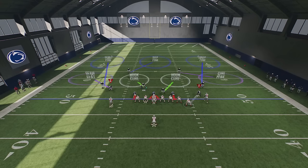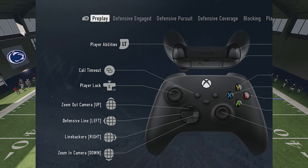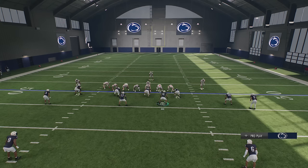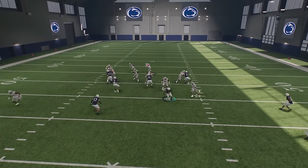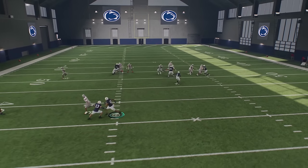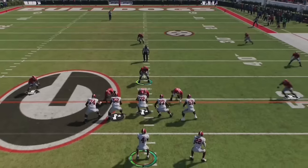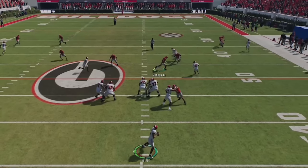If you're tired of accidentally switching to different players once a play starts with the new switch stick system, you can lock in a player by pushing in the left stick twice. This will change the camera angle to first-person view, which makes it a little more difficult to play deep passing lanes, but it's worth trying.